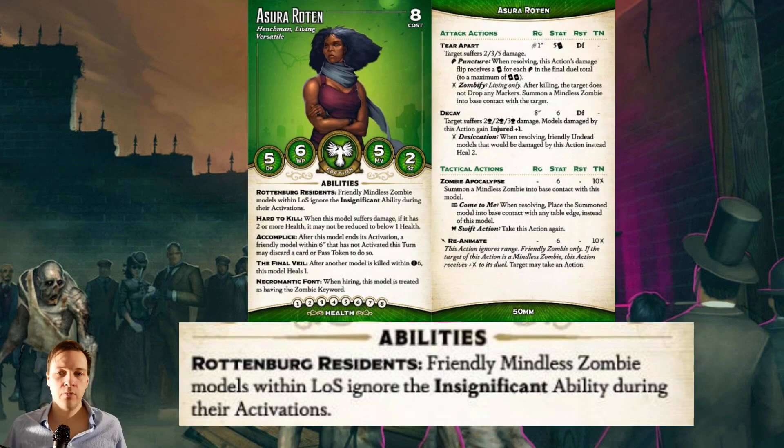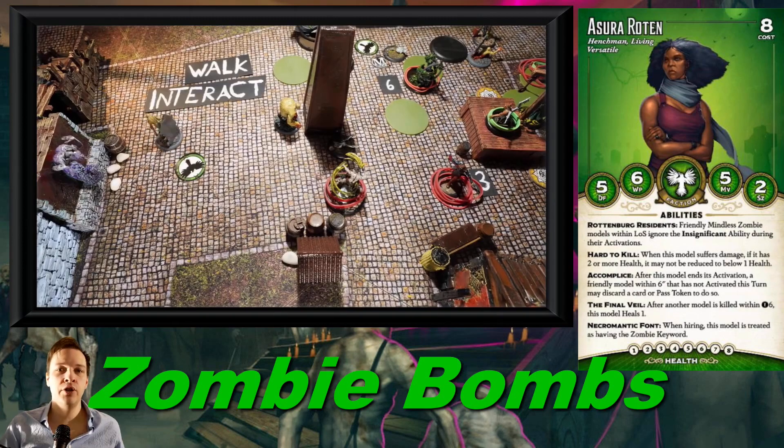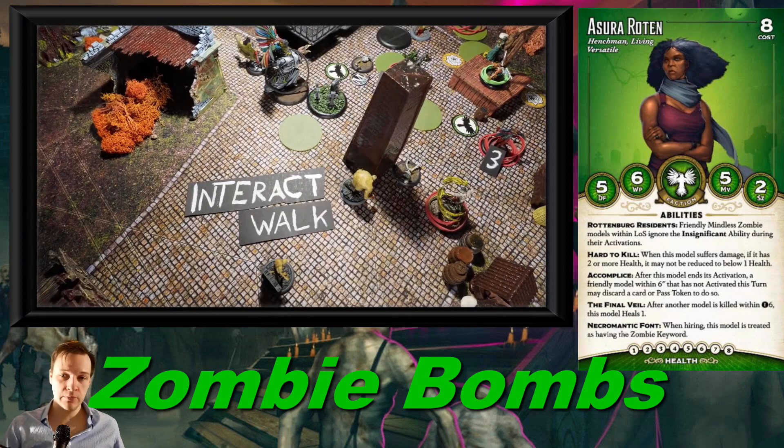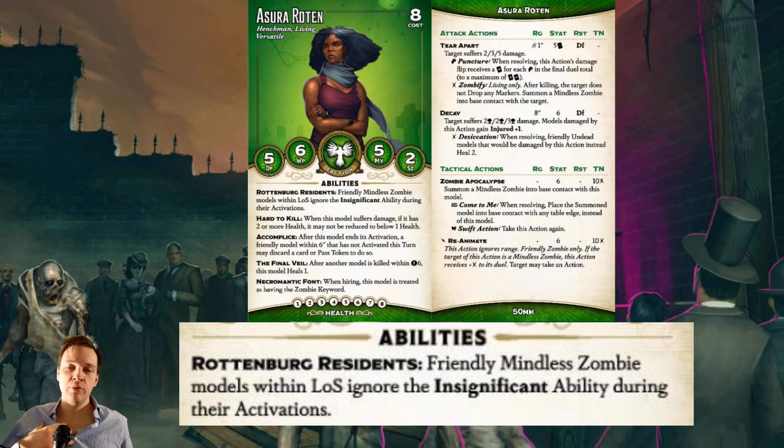With Azura Rotten, we get access to an ability called Rottenberg Residents: friendly mindless zombie models within LOS ignore the insignificant ability during their activations. She also has an ability called Reanimate — you can make mindless zombies take interact actions during Azura Rotten's activation, but during their own activation they can make interactions too. Suddenly this little mindless zombie can make interact actions and plant scheme markers. This gives you an enormous action economy, because you have so many small, cheap zombies you basically summon that can make interact actions for you.